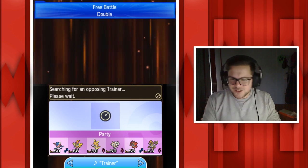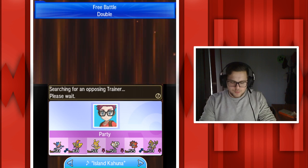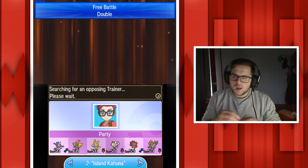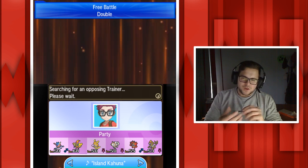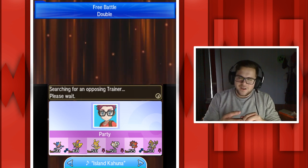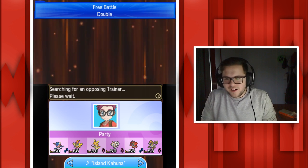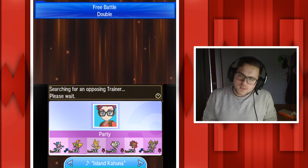I've got mixed feelings on Z-moves - they're good because they let you essentially one-shot anything, but it takes up an item slot. You're trading an item that could give you more stats for one powerful move. I'm looking forward to when Pokemon Bank is up and Rayquaza can transfer over, because Rayquaza can Mega Evolve without an item. So I want to see Mega Rayquaza use a Z-move - Supersonic Skystrike with Dragon Ascent. That would be so sick.